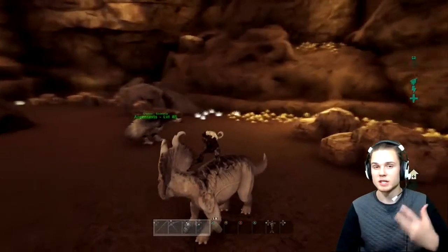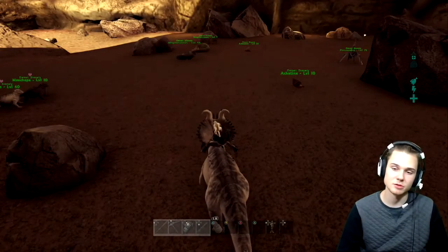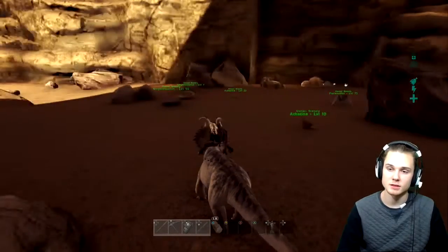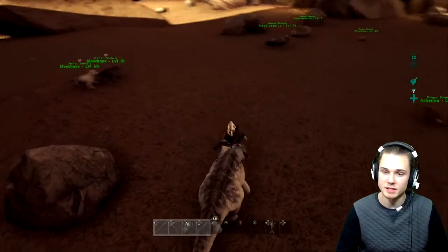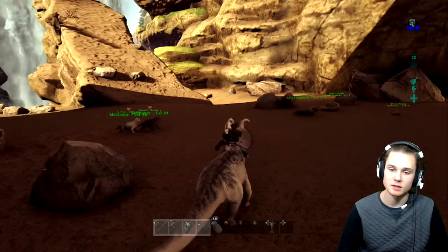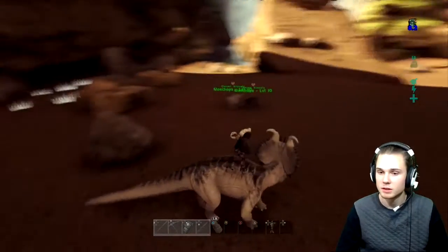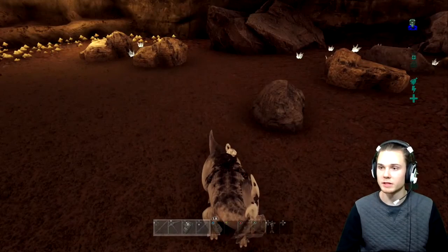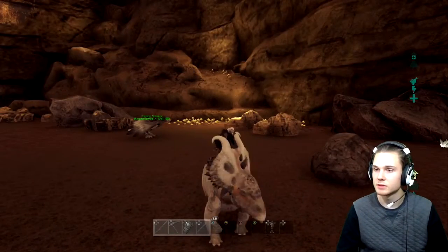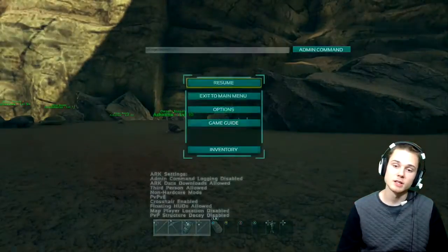Apparently they have a special chemical they can release to make nearby dinosaurs fight their enemies. So if someone's attacking me on this dino, I can release a chemical — yeah, that's it right there — and apparently that makes other dinosaurs more likely to help me out. You can see the effect in the top right corner. I haven't actually tried this on dinosaurs; that's actually my first time even riding this dinosaur.